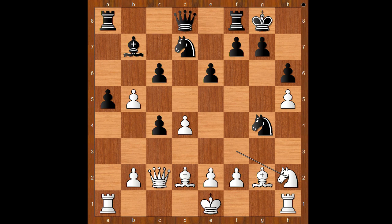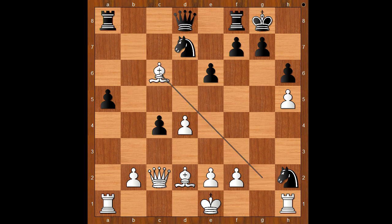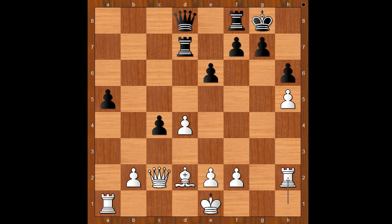Black is in trouble. Knight takes on f2 was played. Let's take it back — how about knight takes knight on h2? One line goes like this: b takes on c6, bishop takes pawn, bishop takes bishop, rook to a7, bishop takes on d7, rook takes bishop, rook takes on h2 — and white is better.